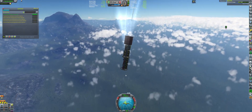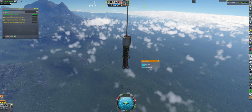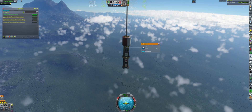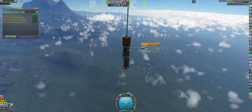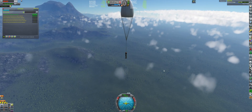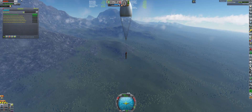We are now actually supersonic. I was waiting until it became safe to deploy the chute, as indicated by the gray parachute icon in the bottom left corner. Now we are flying high above grasslands, so I decided to perform science and hit all the important biomes - which is basically the grasslands.